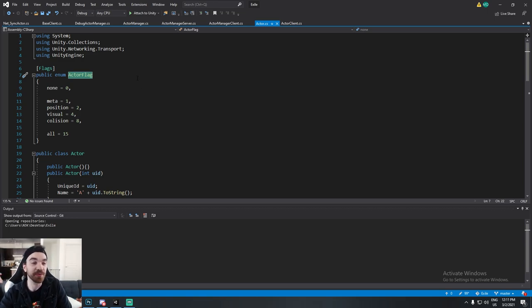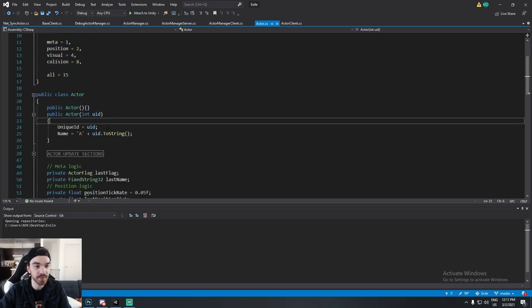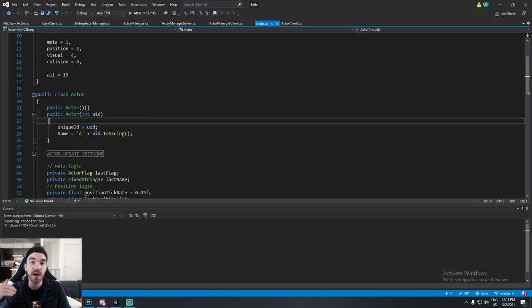My player currently has all flags — I was able to change name, position, visual, and collision. The actor class has an empty constructor and one that takes a UID, since every single actor has a unique number assigned by the actor manager server. That unique ID is very important for the whole system.